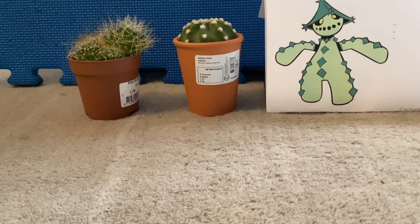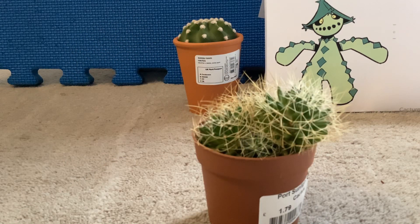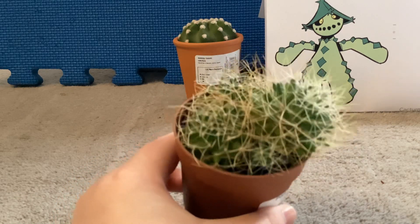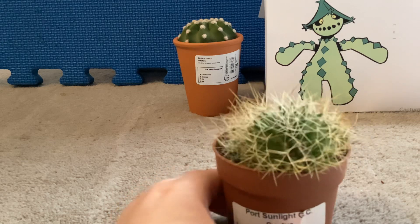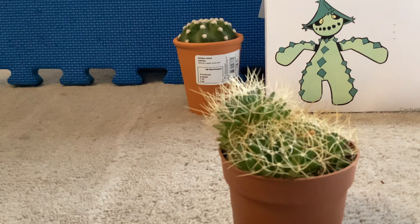Now let's look at some real cacti, starting off with this one. As you can see here, it's green and it is covered in spikes. It's got kind of three main sections to it, but it's almost like a succulent with spikes growing out — not just one clean round shape. It's like a succulent with the way it's got extra green nodules poking out where the spikes will grow from.